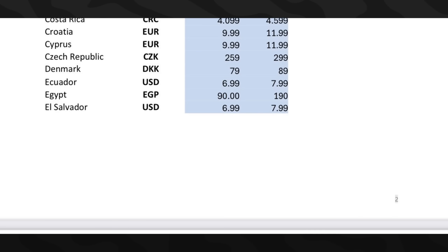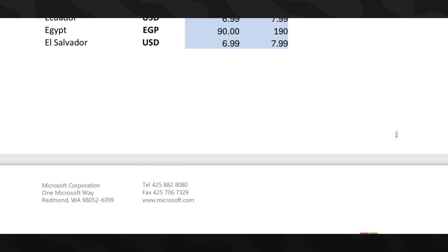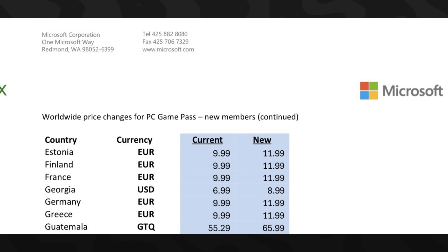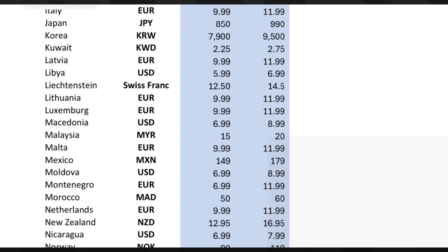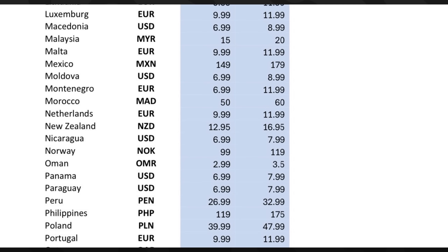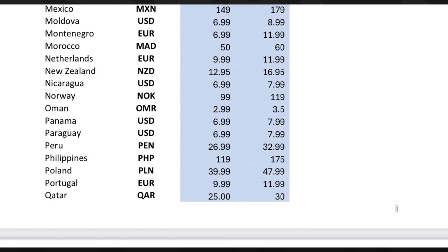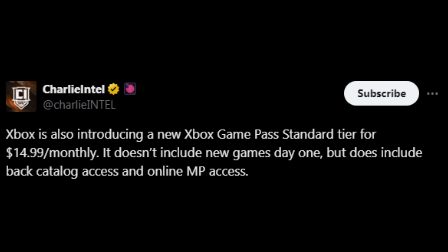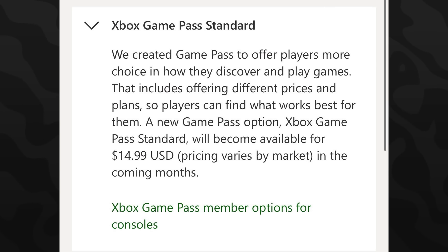Unless you plan on using Game Pass for other games, it's probably not a good deal — you'd be better off buying the full game. On PC, the PC Game Pass costs $12 a month for full access to campaign, multiplayer, and zombies, which comes out to $144 a year — again, probably better off getting the $70 version. They're also introducing a third tier called the Xbox Game Pass Standard tier at $14.99 a month, which doesn't include new games day one, meaning no access to Black Ops 6.